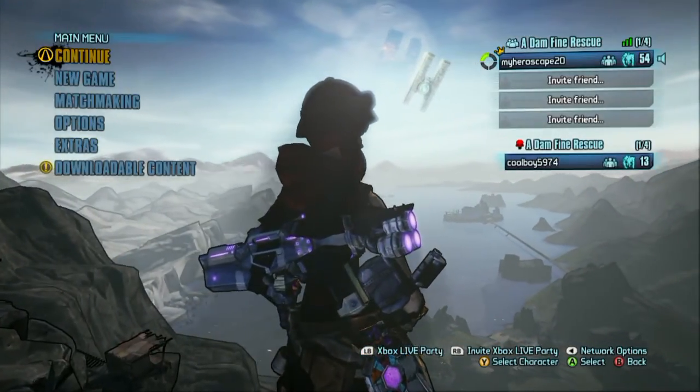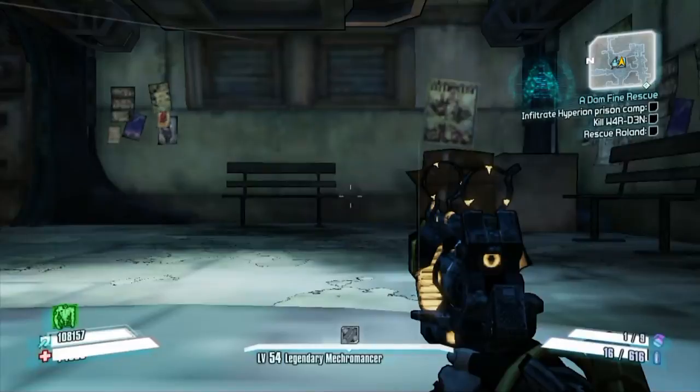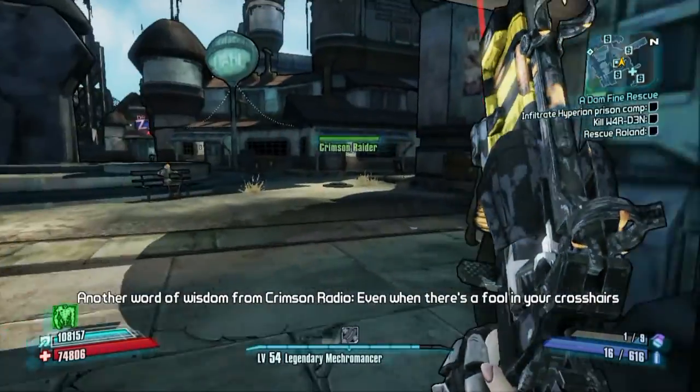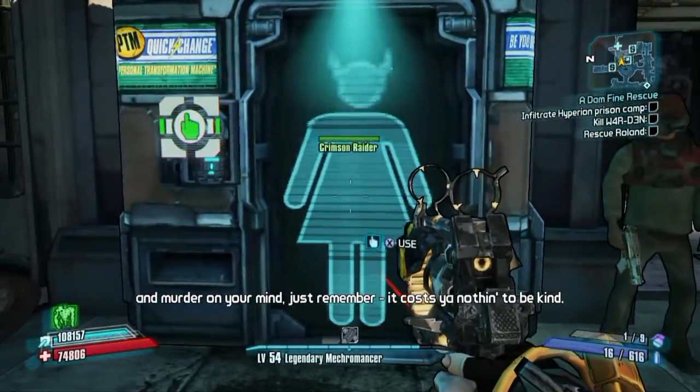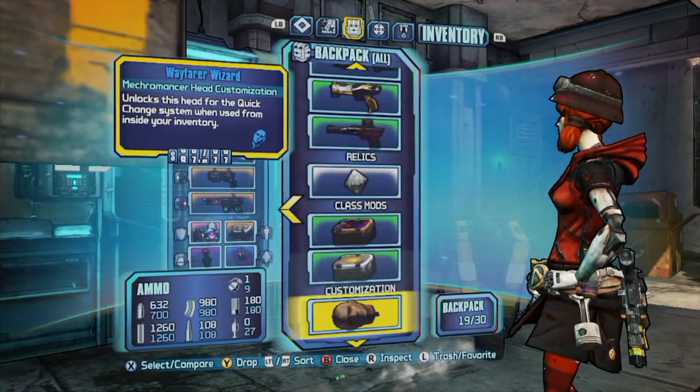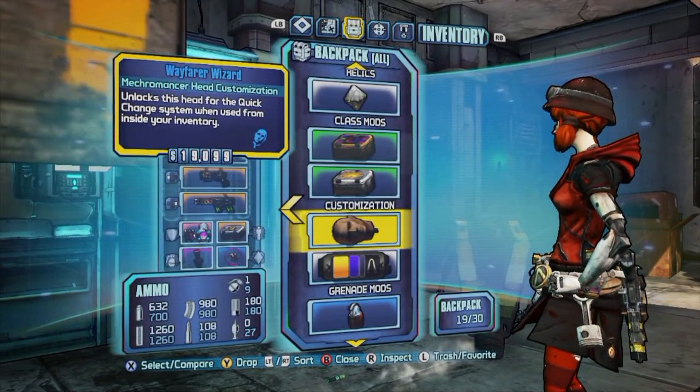What you do is go to the shift code menu like normal, type in the code, push continue on any playthrough you're on and it should work. I personally like the Sanctuary one just because you're safe and things aren't going to attack you. After doing that, go to the main menu and unlock the head.